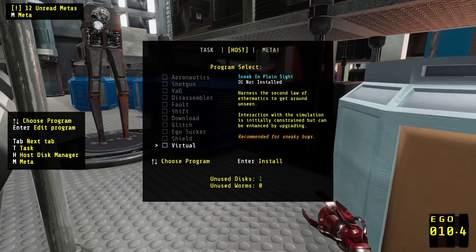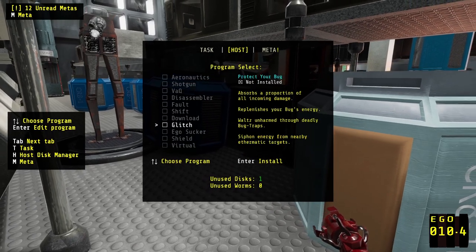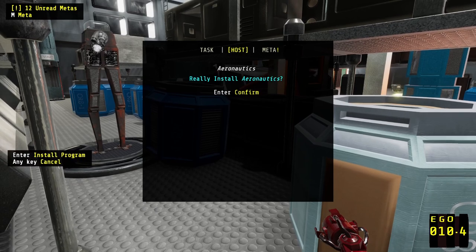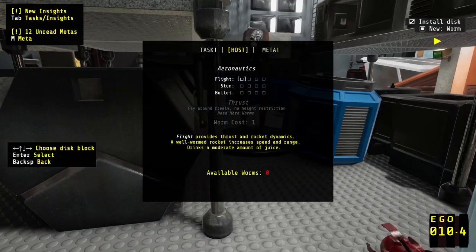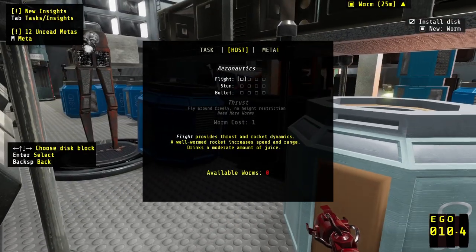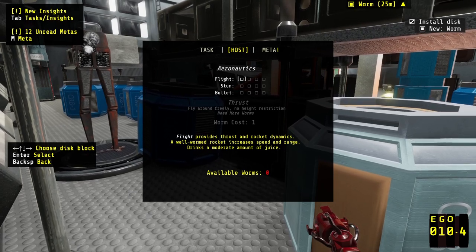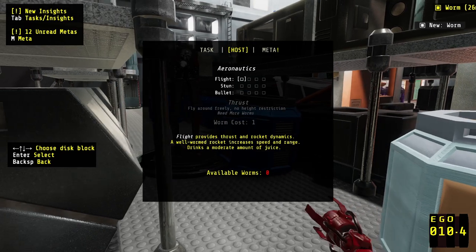Kind of want to try that, but I think we're going to take aeronautics for our first one. Obviously. Really? Yes. Flight provides thrust and rocket dynamics — a well-warmed rocket increases speed and range. Drinks a moderate amount of juice.